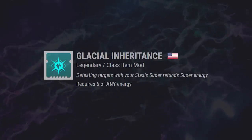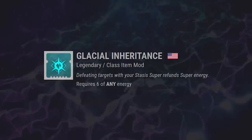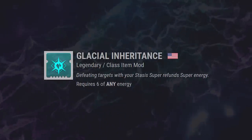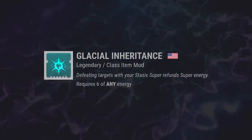Glacial Inheritance is back to potentially cause more trouble in PvP. Defeating targets with your stasis super will refund you more super energy. The amount of refunded energy isn't a ton, but honestly any amount of energy given back on a super is kind of a pain in PvP. The only upside is that it costs 6 energy to apply to your armor, so it ain't cheap.